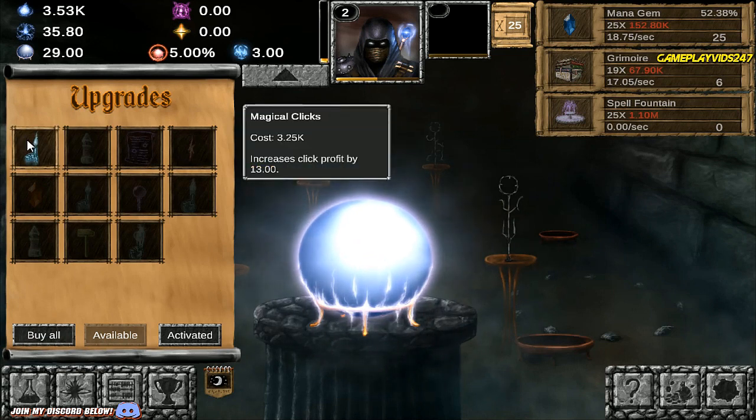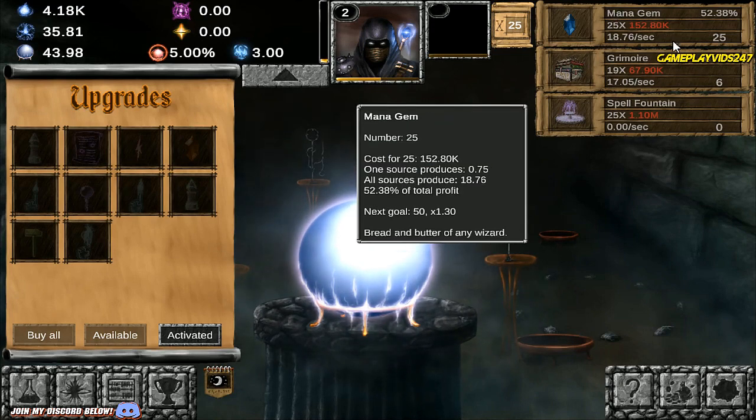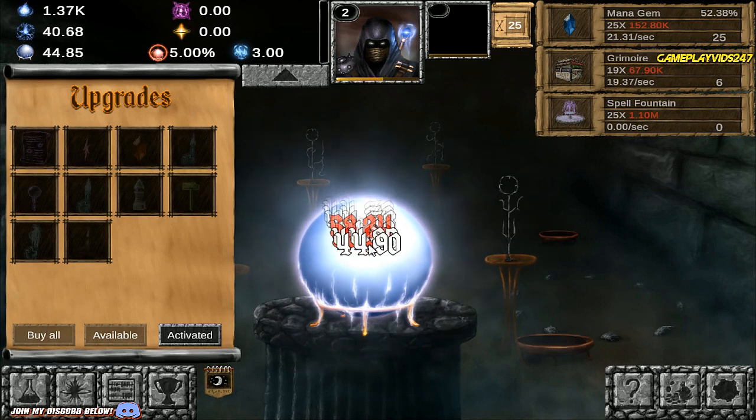We got Magical Clicks here — increases Click Profit by 13. Definitely going to grab that straight away. I think it'd be quite silly not to focus on upgrades straight away. My priority will probably be upgrades first, and then the items on the right side. Achievement unlocked: Orb. Just increased my Mana Profit again there.